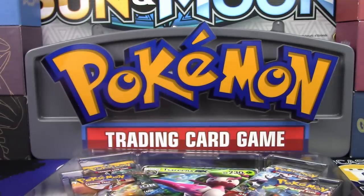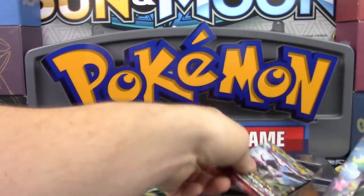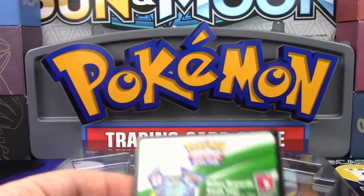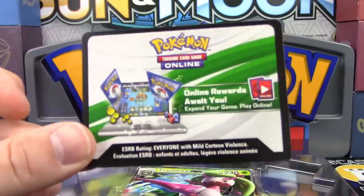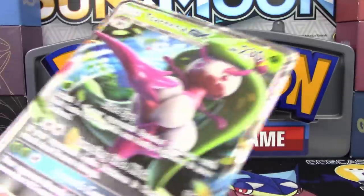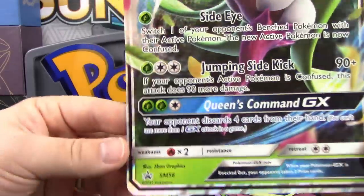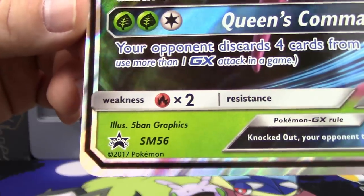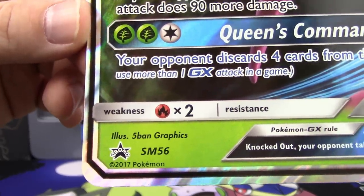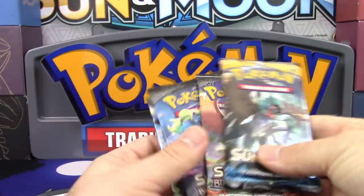Usually there's a code card in the back, but it must be underneath one of these packs. There is the code card, by the way, which will be redeeming on PTCGO. And we also have our jumbo promo, which will be going in my collection. By the way, in case you guys didn't notice, it is Sun and Moon promo number 56. Seems like such a high number to be out already, considering we're only three sets into Sun and Moon.